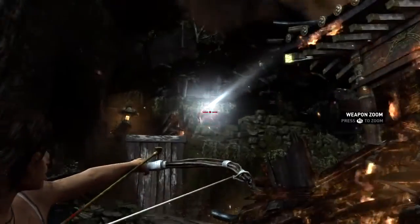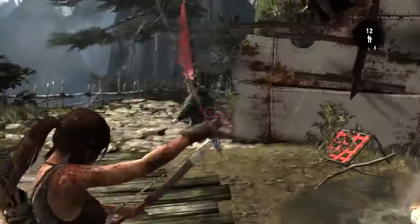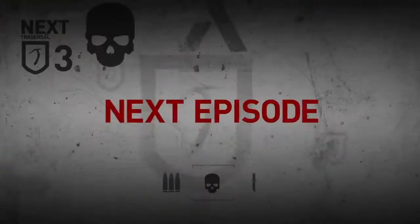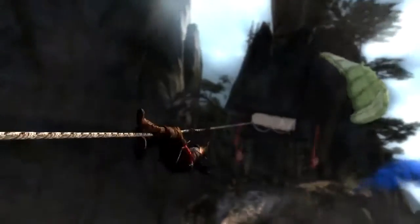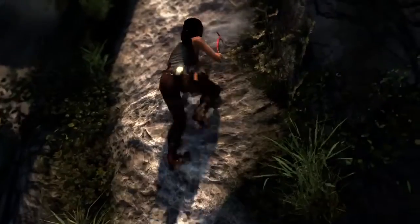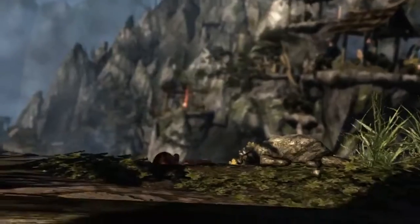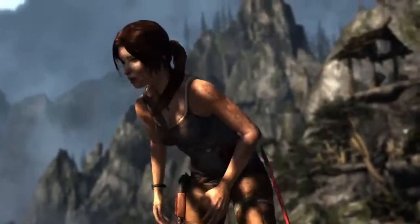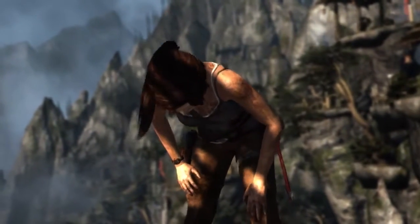Lara learns to use the bow to great effect as a weapon of stealth, from afar or up close and personal. In the next video, we'll explore how Lara uses her skills and tools to traverse through dangerous environments, moving from being a victim of the island to conquering it.